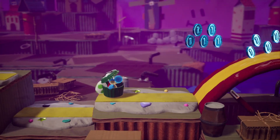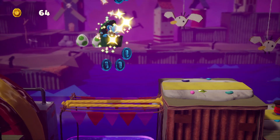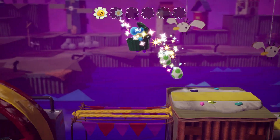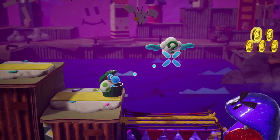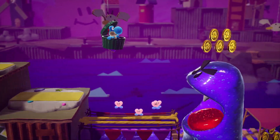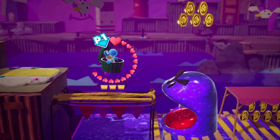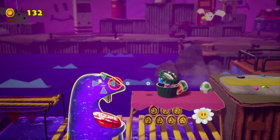A little bit later you've got a clock puzzle — it's just a case of catching all of the coins quickly enough, and a last-minute flutter jump will let you pick up that flower, so that's two of the three flowers. Then you've got a few hearts in this little cloud just a little bit further on.